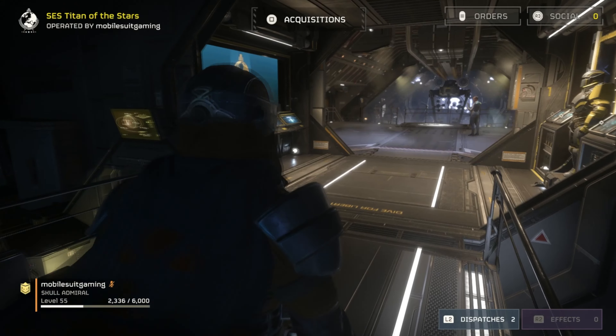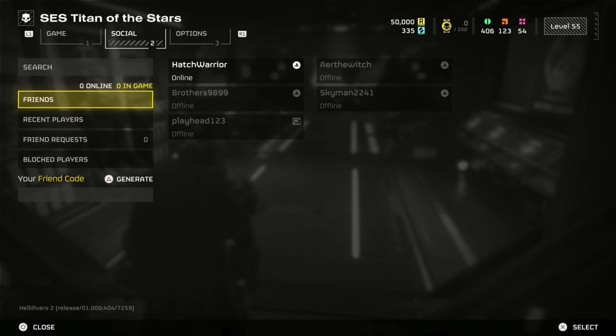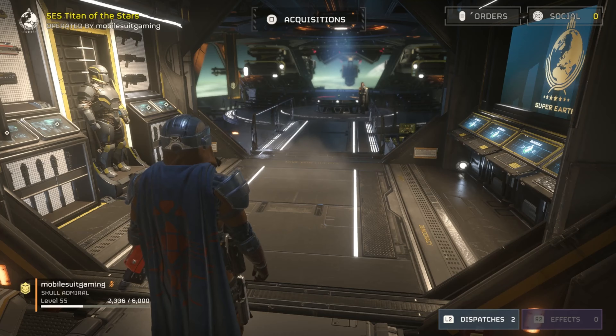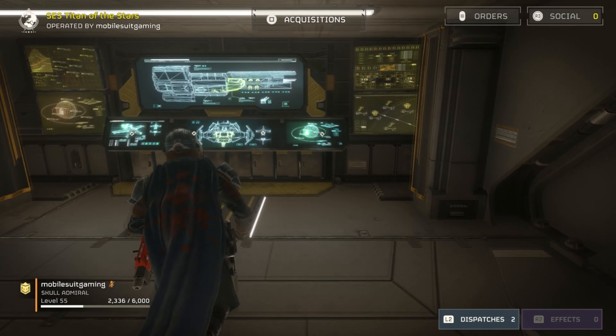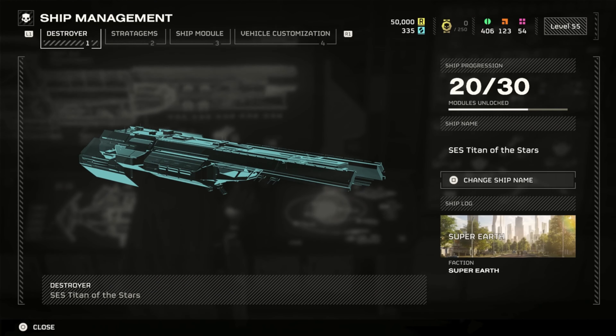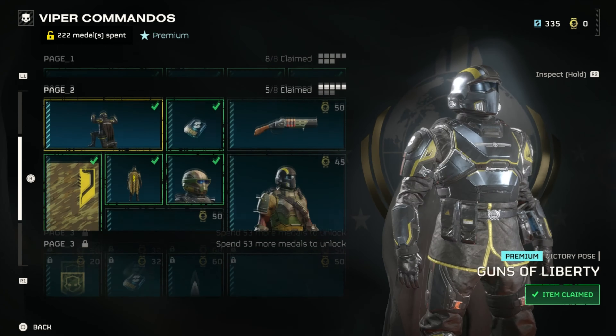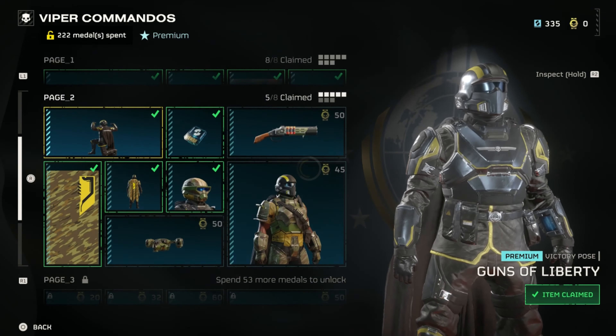I see they still haven't fixed the social thing — where it doesn't show you on your ship right away. I have two things left and my Viper Commandos will be finished — nice. Those two medal rewards equaled up to 168, so I bought the two most expensive things I needed.